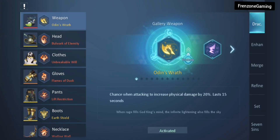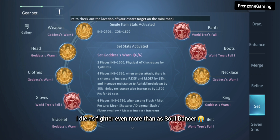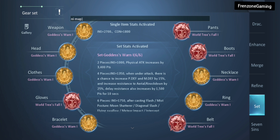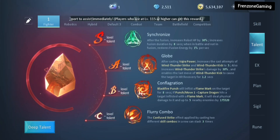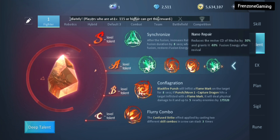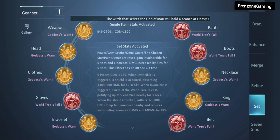For gears, the fighter class is quite diverse. Before choosing your set, ask yourself: do you die before reaching robot mode, or does your robot die before you can awaken? If either applies, consider a life-saving set. Six pieces of kraken or any life-saving set can make a real difference — it allows you to survive longer to reach robot mode. Even if your robot dies, you can switch into nano repair mode to bring it back faster. With a six-piece kraken, reviving oroboros, or similar, you can survive to your robot mode.